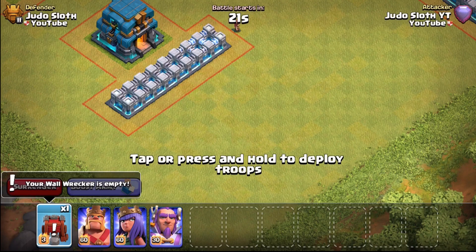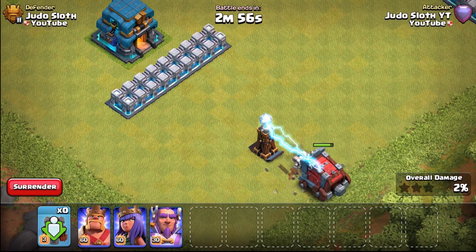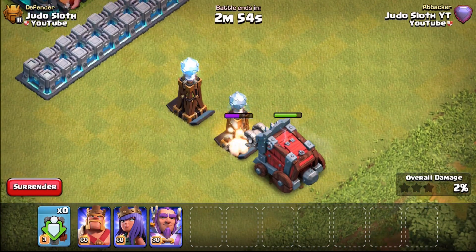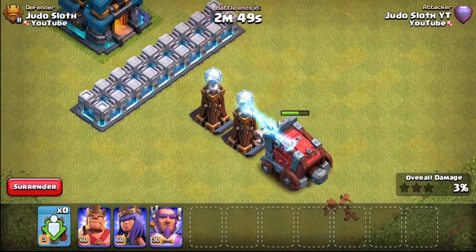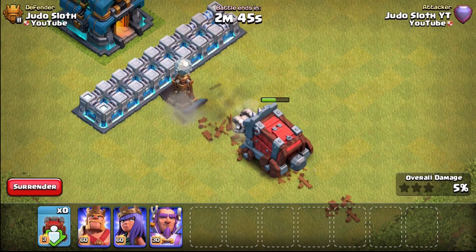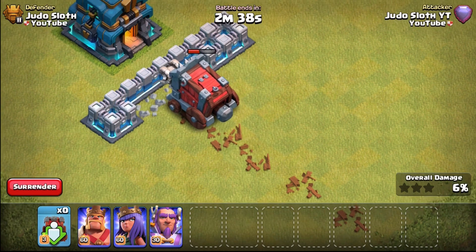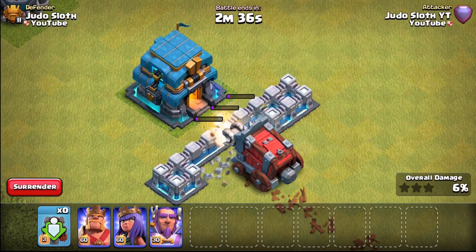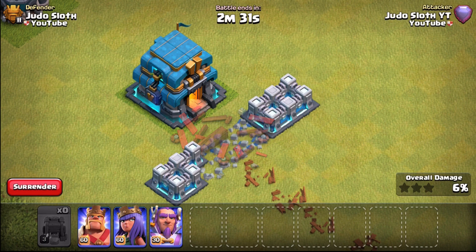Let's move on to the regular Teslas. The only defense we cannot test against is the Giga Tesla, because the wall wrecker is attracted to the Town Hall and will blow up once it reaches it. With the regular Teslas they do pretty high damage but obviously have quite low health. You could see how the wall wrecker was able to target multiple of them as well since they are only one tile in size — no problem to take down every single one of the Teslas.